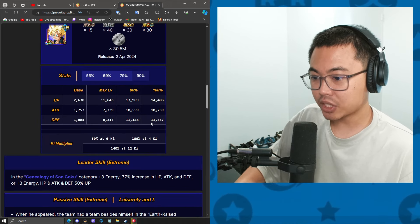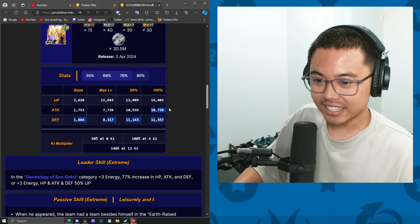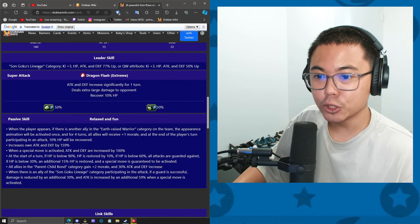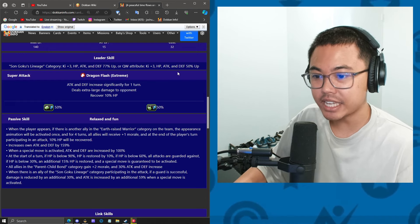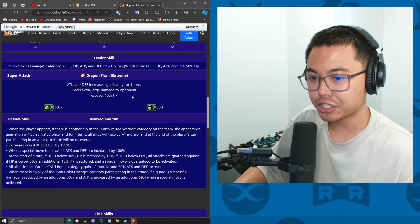Here are his 100% stats. The defense stat is crazy, attack is mid, and then HP is looking pretty decent. He's a Goku's Family Leader for 3K, 77%, and it looks like it's probably AGL types for 50% and 3K. He raises attack and defense greatly for one turn, and recovers 10% HP.